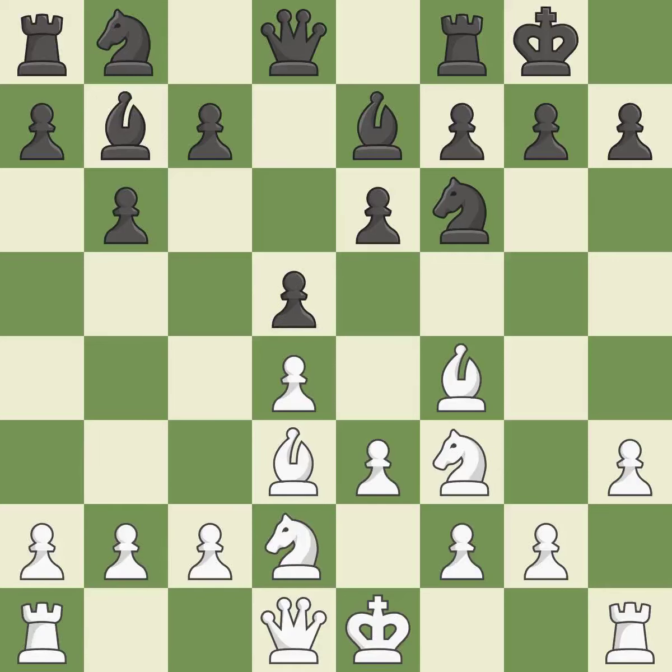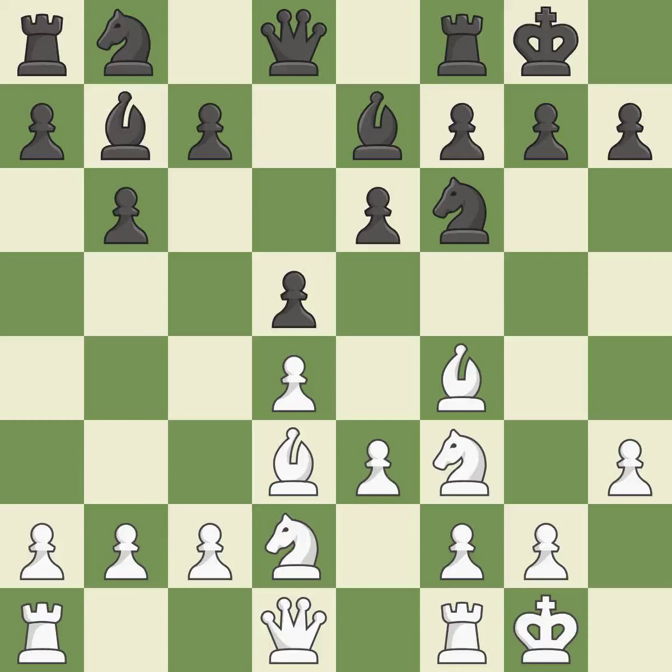It is the last book move and ideal. Castling develops a rook while also moving the king to safety. Castling to the same side of the board as the opponent tends to lead to less sharp positions as compared with opposite-side castling. This develops a knight from its starting square, activating it. That's a solid choice.